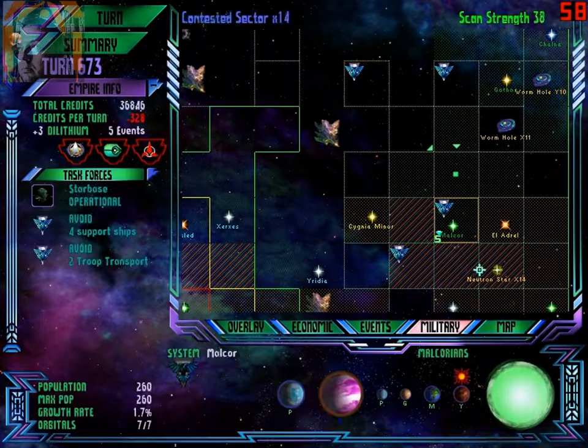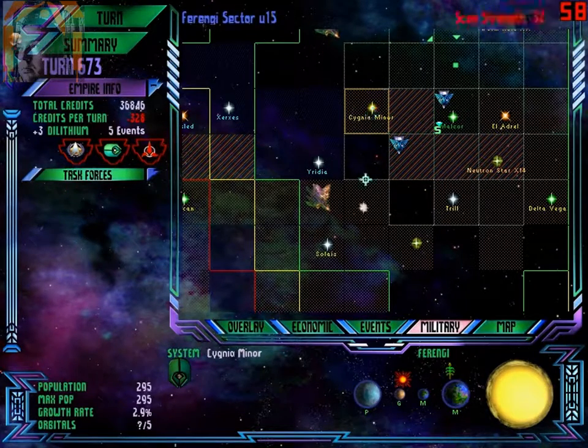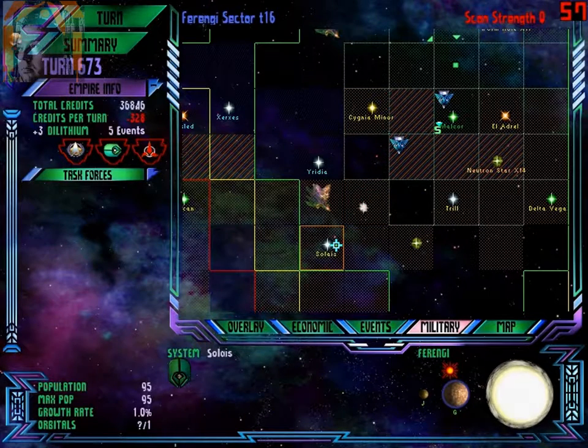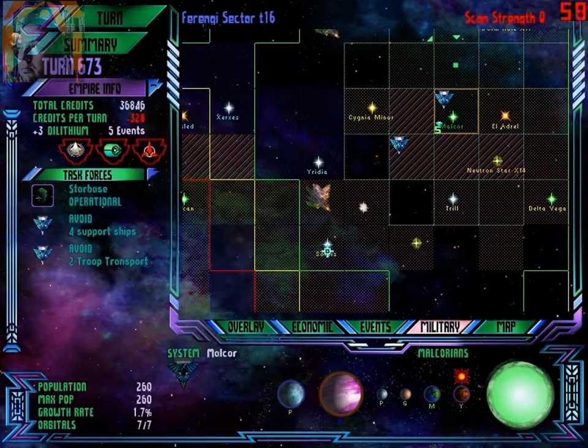The fleet over here is still moving a bit slow, but oh well. Scan strength 25 — not bad. Very tempted to attack Solice. Let's do that.